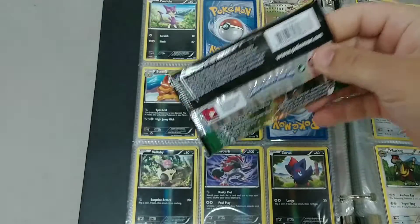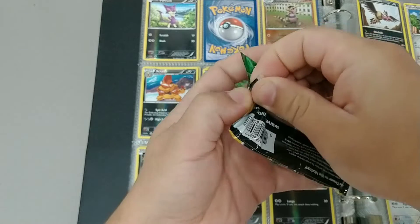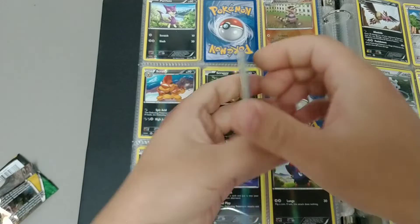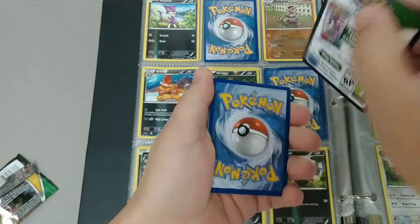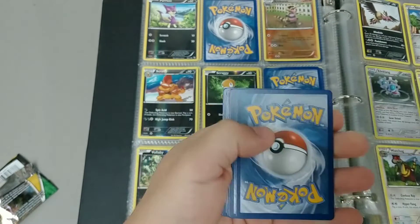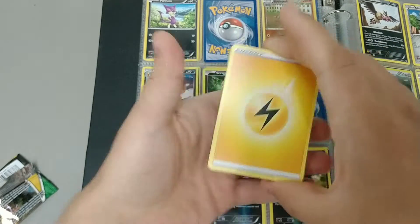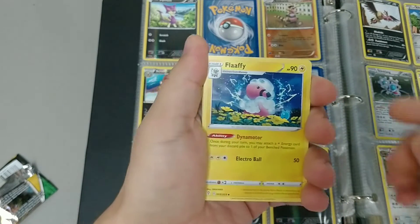This is our second pack from Evolving Skies. Oh, I see something — got the black border on this one too. All right, code card — one, two, three, four. Learned that yesterday. All right, here we go — electric energy. Hey, they both had electric — Flaffy!